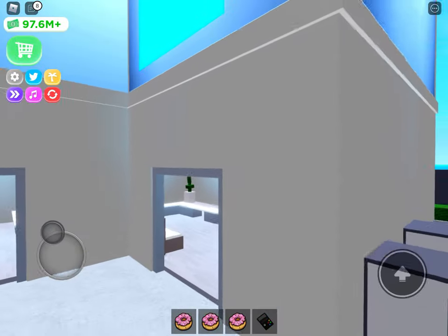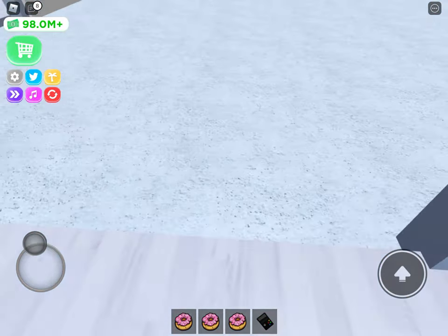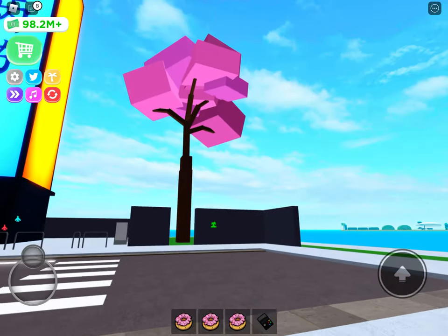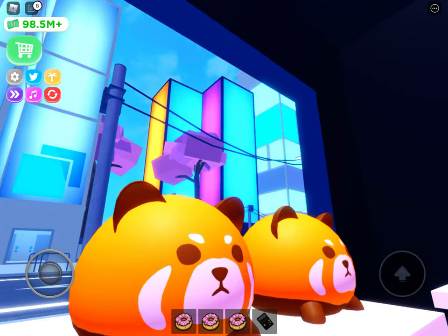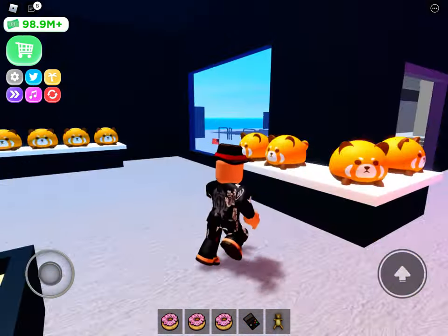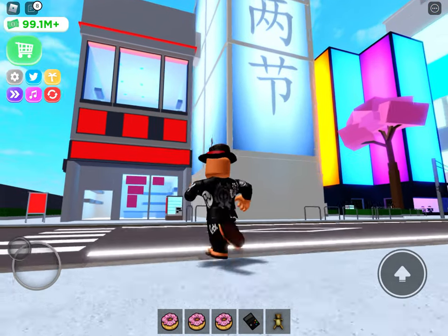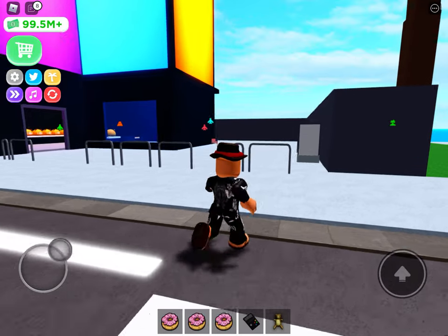The elevators are not in use, I guess. Here's a basic building. Then there's a Build-a-Bear — build a bear, build a bear. I think this is a build-a-bear shop. I'm calling it Build-a-Fox because it really looks like a little fox instead of a bear.